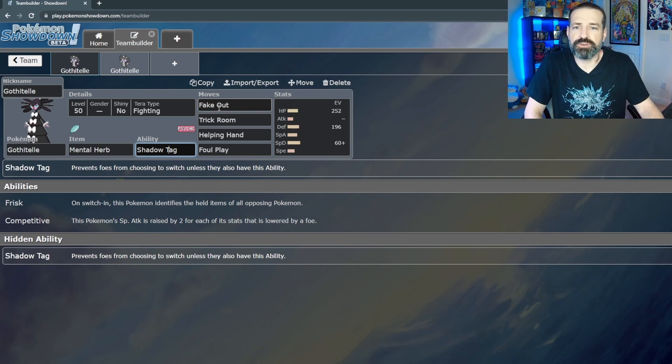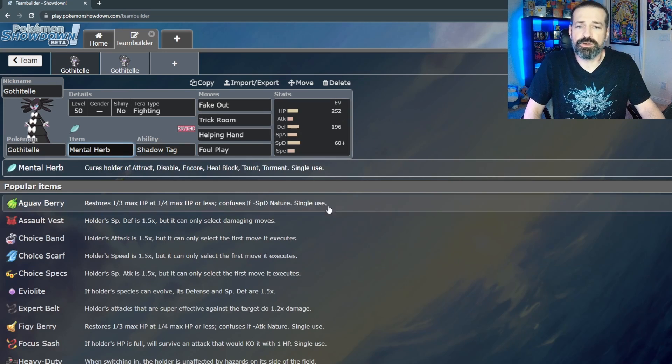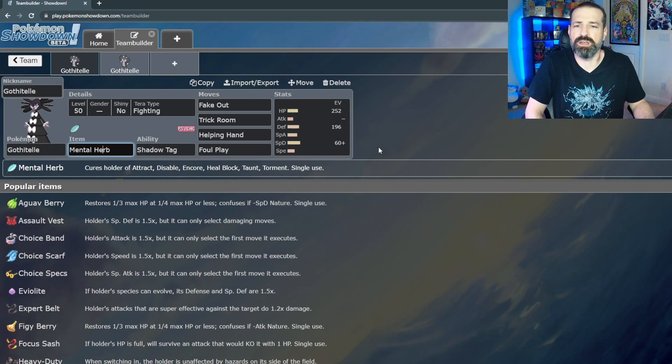For the item we went with Mental Herb, which prevents Gothitelle from being Taunted. Since Gothitelle is a support Pokémon with lots of status moves, getting Taunted leaves it unable to use Trick Room, Helping Hand, or anything else. Mental Herb blocks that Taunt, so you're able to get Trick Room up reliably.